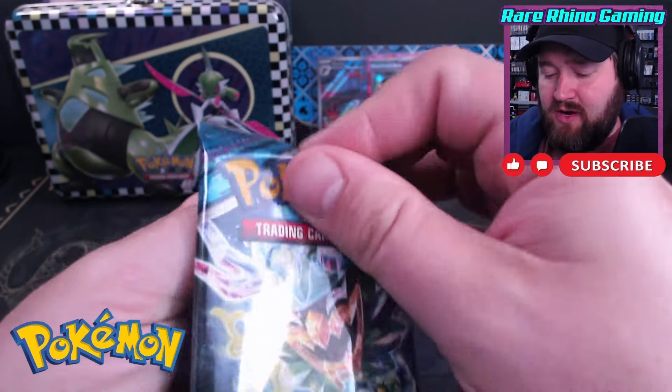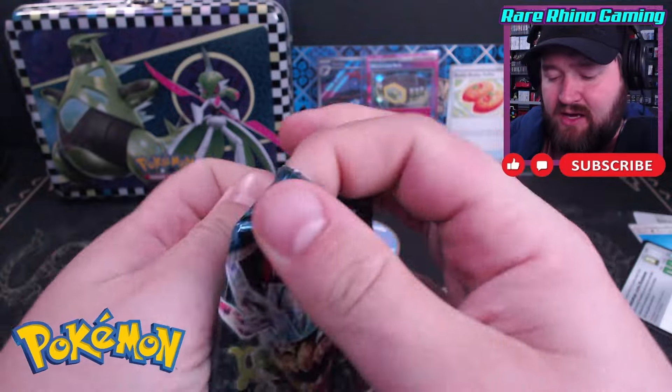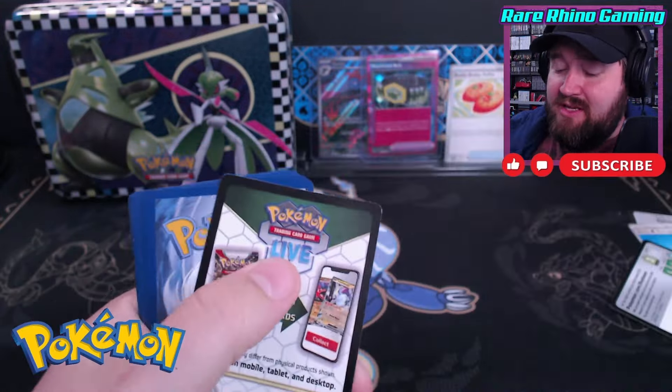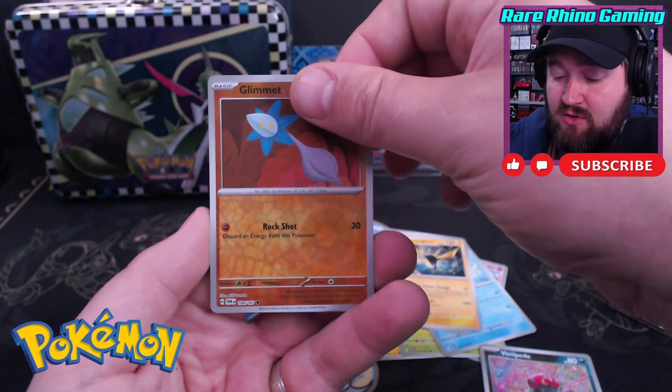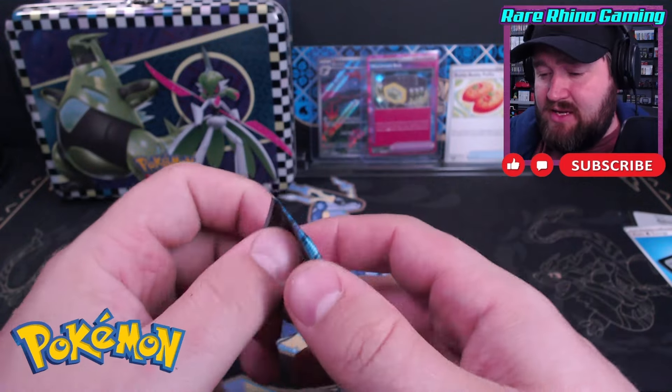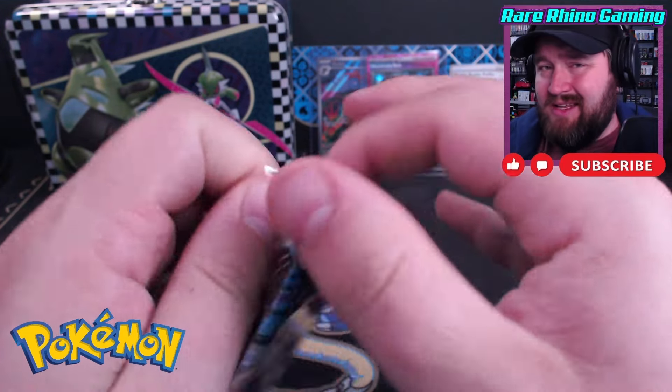Our last two packs are Twilight Masquerade, and Twilight Masquerade is just the hottest set. I've been able to pull the Greninja, the Carmine. I am still looking for the Eevee SIR, as well as Ursa Lunar. I can get Perrin too — I'd be really happy with any of the SIRs, honestly. Those are the ones that I'm missing. We've got Venipede, Glimmit. So no art card in this one. And Sinistra.